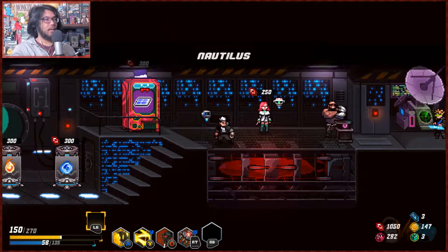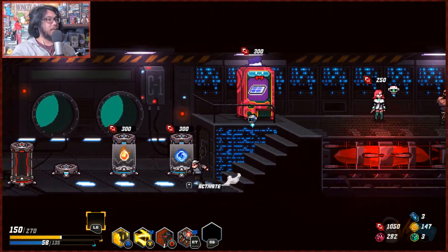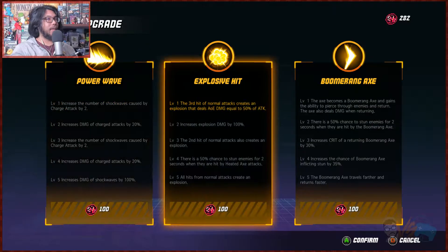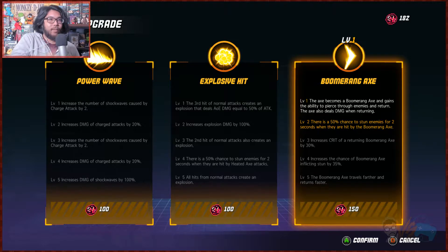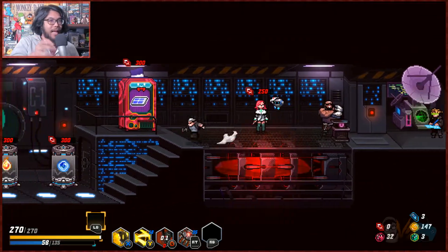We're here again — we can heal, we can get a weapon upgrade to lower the difficulty. Free recharge, free upgrade core — I need a heal, so we'll get that. Let's see if we can get a good upgrade. The axe begins ability to pierce through and return — the axe becomes a boomerang axe! The axe also deals damage when returning, so this changes my regular hit to a boomerang. There's a 50 percent chance to stun enemies — 150 to upgrade it, 50 percent chance to stun for two seconds when hit. I like that — we got a boomerang axe!